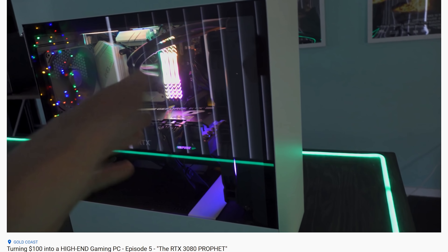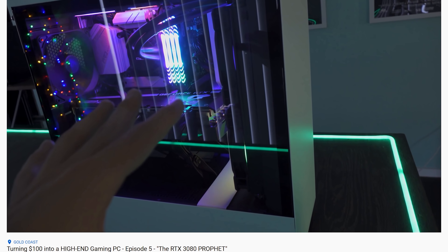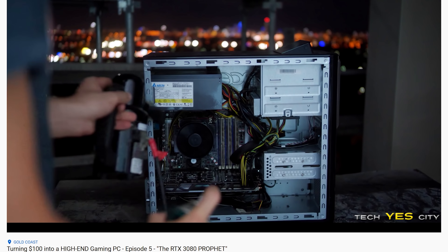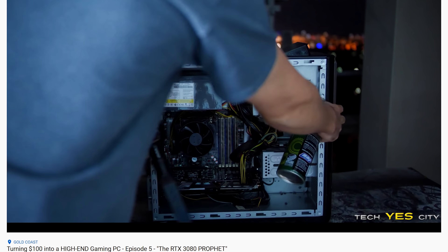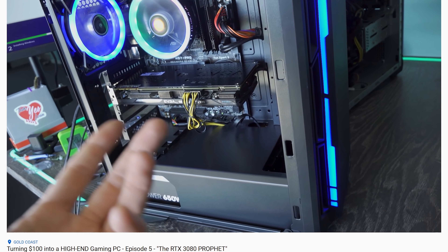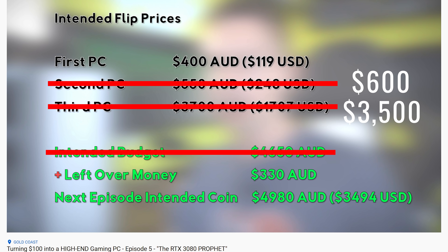Recapping from the last episode, we came in with three PCs: a 3080 PC, a mid-range PC with a 9070, and a budget banger on the low end. We ended up selling all these PCs. For the 3080, we got $3,500 AUD. We got $600 for the 970 PC — a little bit more than intended. Then we got $400 for the budget one, but we did have to add in a monitor and a keyboard and mouse, which cost us $45 to get that combo sold.